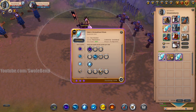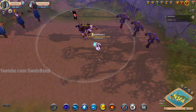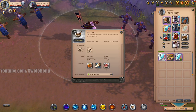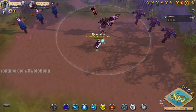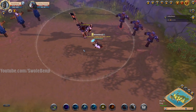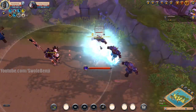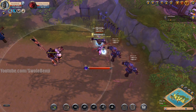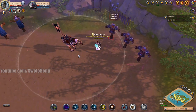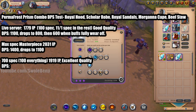Now we're testing with a masterpiece permafrost prism with complete max spec, putting item power at 2031. The only way to increase damage further would be an 8.3 beef stew, but that's overkill for hunting transport gankers. With six helmet stacks the DPS was 1,400, dropping to about 1,000 after buffs run out — a massive, massive increase.